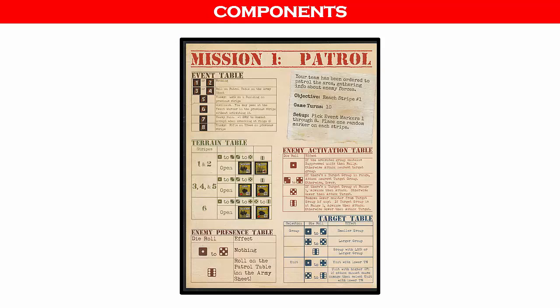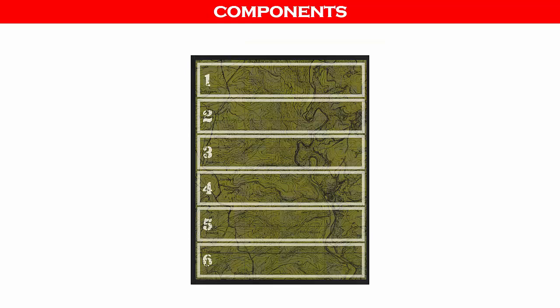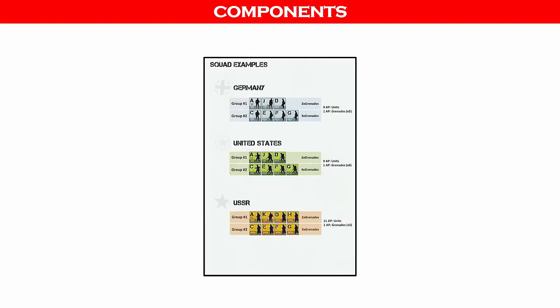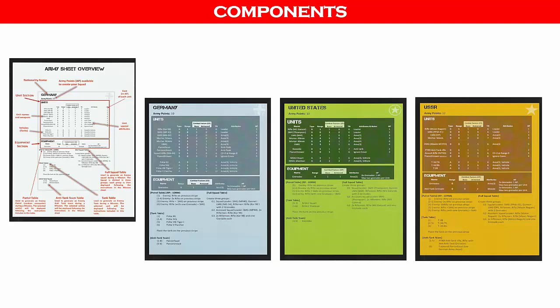Now let's look at the components. Rifles in the Ardennes comes with: a 14-page color rulebook; a briefing book of eight missions, each with its own objective and tables unique to that mission; an 8.5 by 11 inch map card divided into six sections called stripes; a unit roster card meant to be copied and written on, which lists your soldiers and references common tables, and also has the turn track at the bottom; and a card showing squad examples for each of the three nations. Each army also has its own army card which breaks down the units, their cost, and other information you will reference throughout each mission.